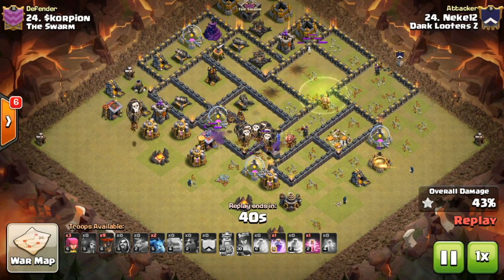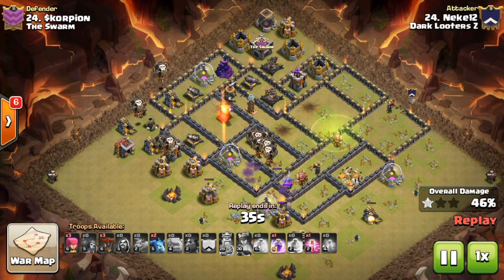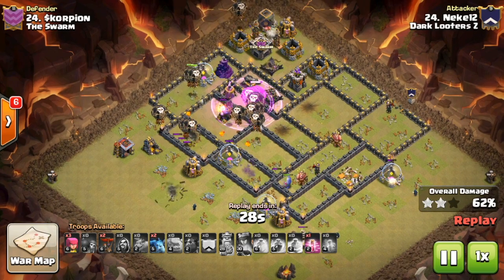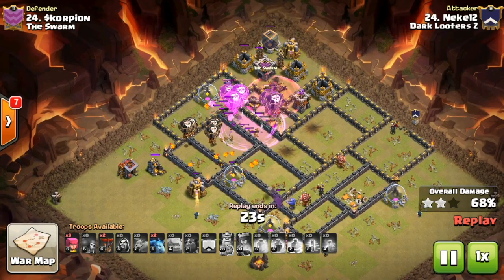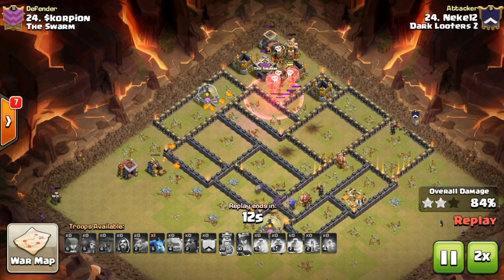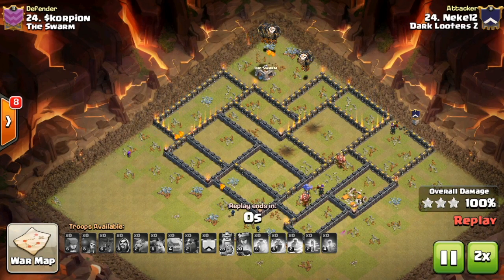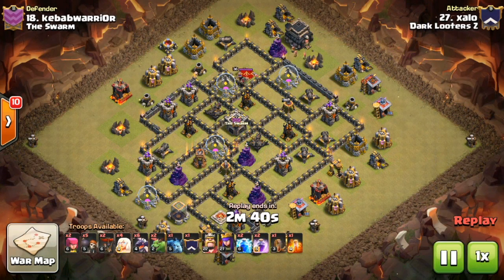Once the archer queen is engaged, he sends in his LaLoon portion — two hounds very early and a few balloons behind. The bowlers are actually helping take out a couple more archer towers and one more air defense as well. Cleanup begins very early; take a look at the timer — we haven't been in this attack very long at all. Very nice scouting and execution, one expo grounded as well. Neke absolutely overpowers this base for a very fast three star at Town Hall 9.